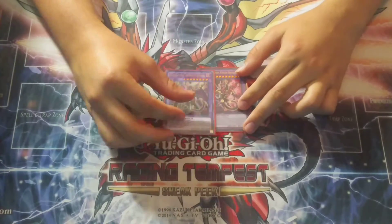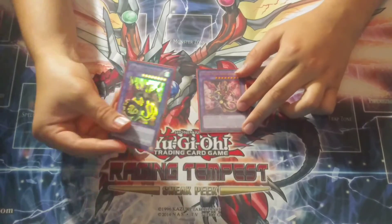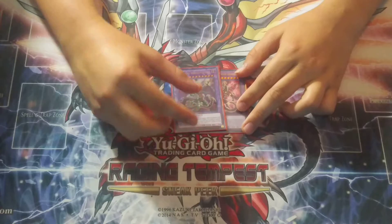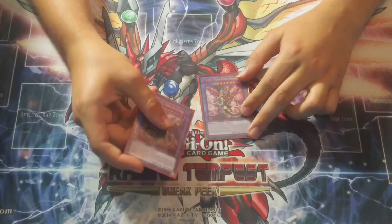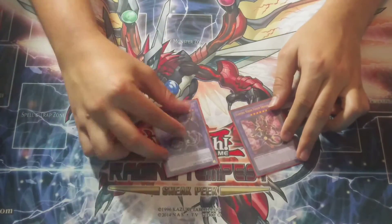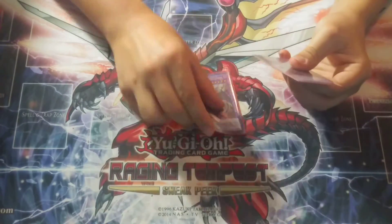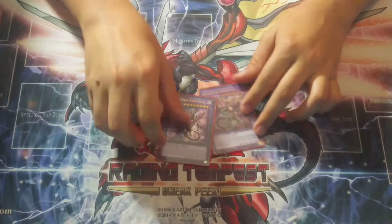You could also put in the Salamangreat fusion — I'm forgetting the name right now, apologies. But you can put the Salamangreat fusion in here. I didn't choose to include it because I think since the deck got hit, there aren't as many Salamangreat players. So I think these two are just better. But you could replace one with the Salamangreat fusion. Dragostapelia is good against Pendulums, Starving Venom is good against Thunder Dragons.